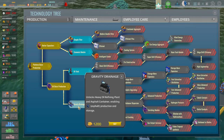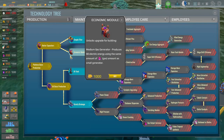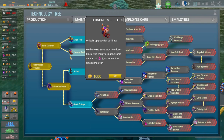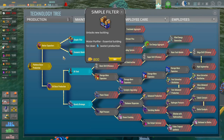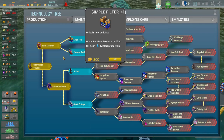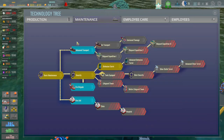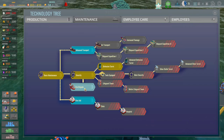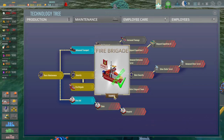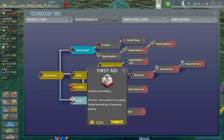I think we may as well just spend some of this money. High tech — so economy model: medium gas generator produces electricity using the same amount of gas as a small generator. Simple filter purifies water — essential building for clean water production. That sounds like it's going to be really good. Fire brigade — a fire on an oil rig just seems like a bad idea. So we definitely want that and probably first aid as well.